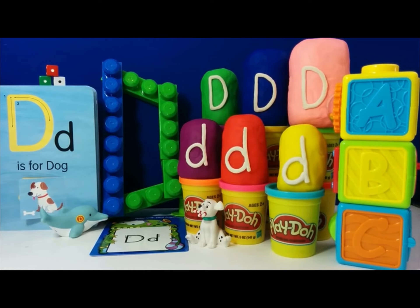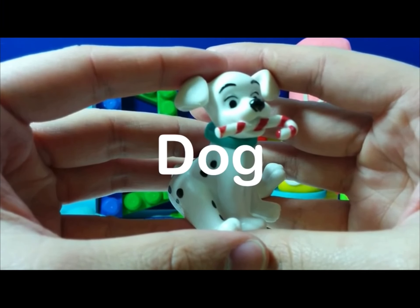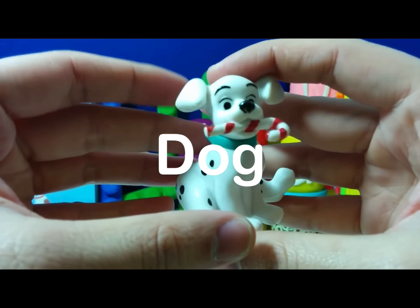Before we get to the eggs, let's check out what we have here. This is a dog — D is for dog. Here we have a Dalmatian dog with a candy cane in his mouth.